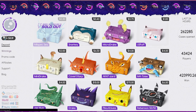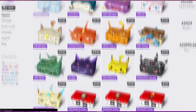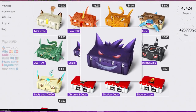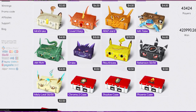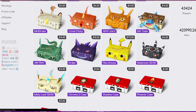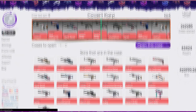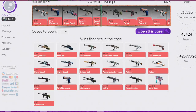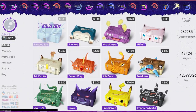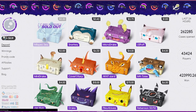...CSGO case open video, and basically this site is better than opening cases on Steam because you could pay $10 and look what you could get — you could get any of these. That's a lot of money, okay? Or you could just do some red skins and here you go, and you don't even have to open up cases, and that's pretty cool.